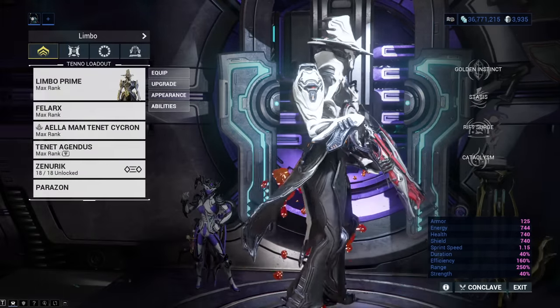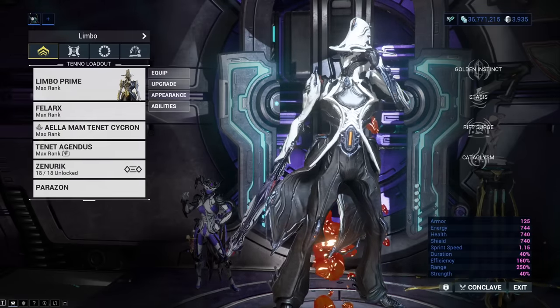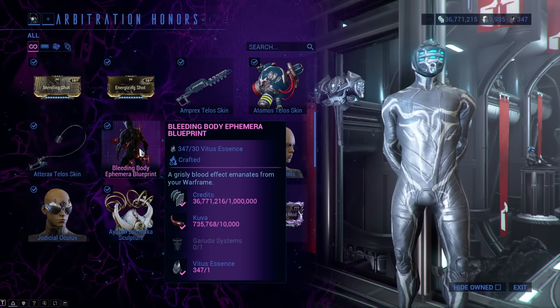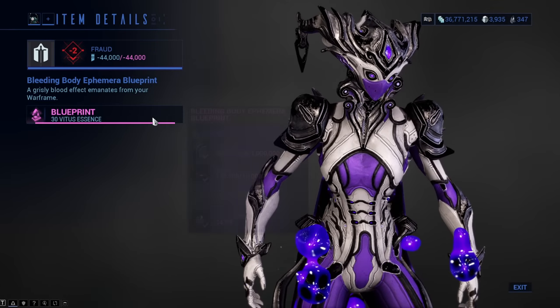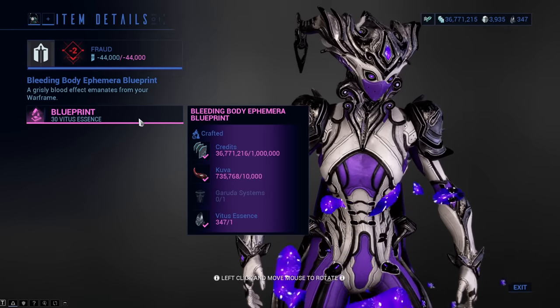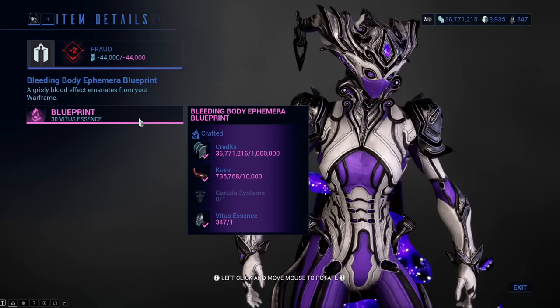Bleeding Body Ephemera does not look that good in my opinion. It oozes fluid from you that looks like slime. You can get the blueprint for it from the Arbiters of Hexes arbitrations vendor for 30 Vitus Essence. The blueprint after that requires 1 million credits, 10,000 Kuva, Garuda Systems, and 1 Vitus Essence. It is quite expensive.